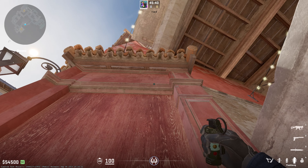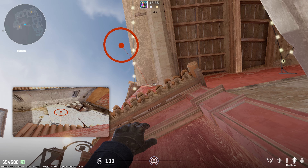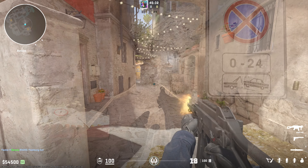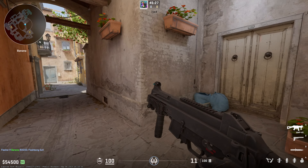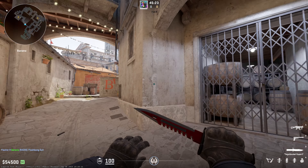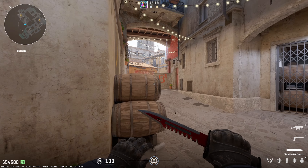For this flash I like to tuck in this corner, aim at this piece of wood, and right here on the left of the wood you're going to throw it — just a left click — and swing. This will usually give you two kills, almost guaranteed one if you hear somebody, and they'll never see it coming. It bounces off the roof and it's really powerful. It blinds even someone holding barrels.